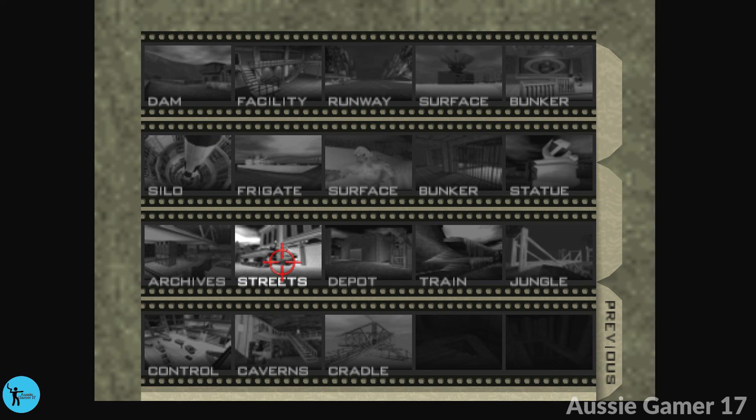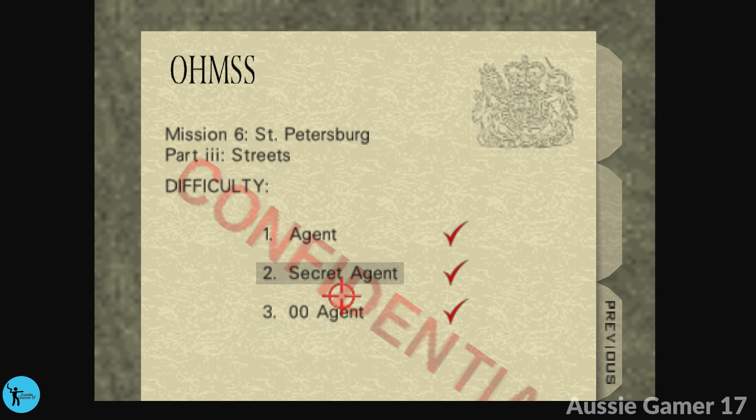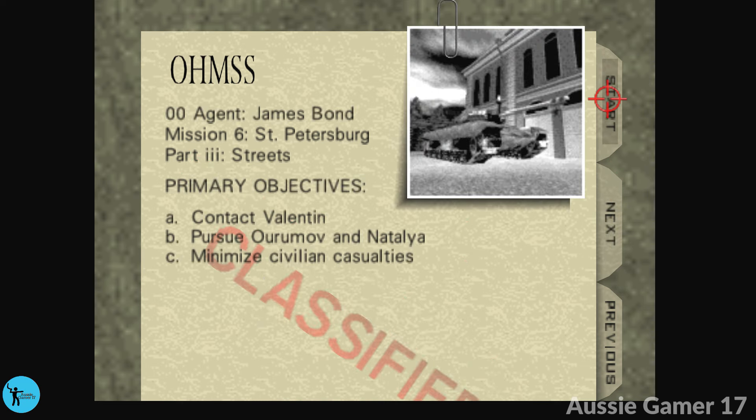We've already beaten Streets in under a minute — well, a minute 45 — for the duck achievement on Agent difficulty. Once again, don't forget to play through on Secret Agent. Use that as a practice for your 00 Agent playthrough, and this is how we do it. Let's go.